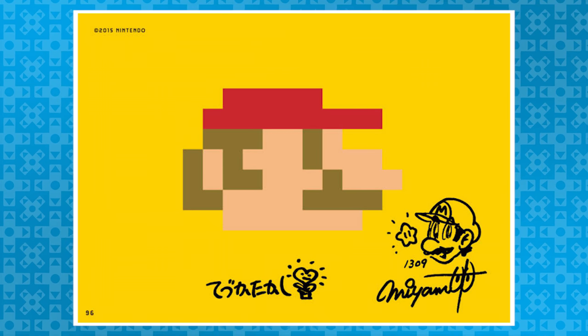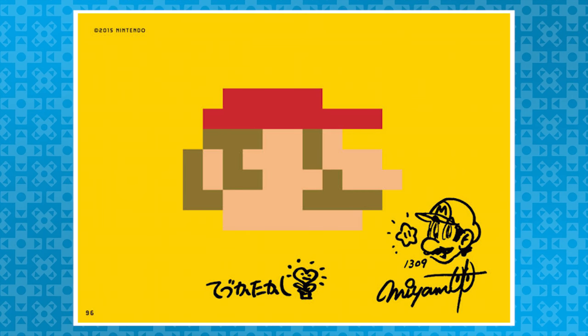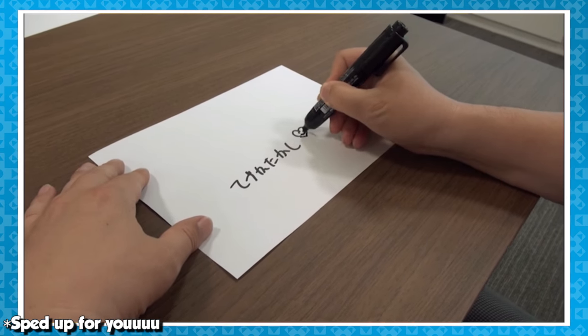Finally, on the very last page is the code 1309, inside of Miyamoto's autograph. It's a video showing Takashi Tenzuka and Shigeru Miyamoto signing their autographs, which were placed into this booklet.